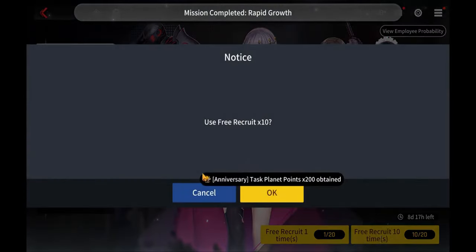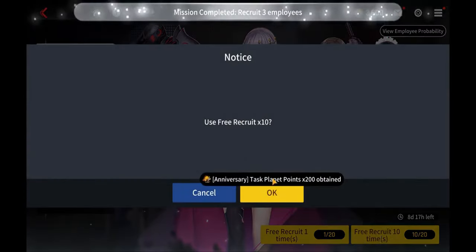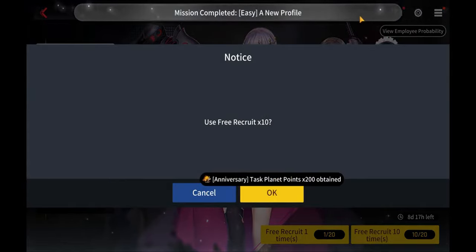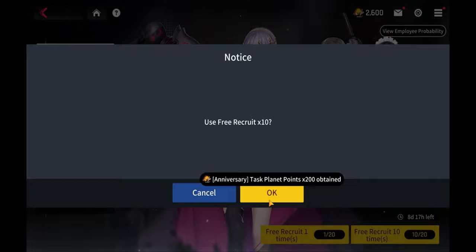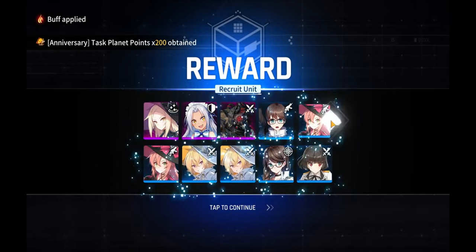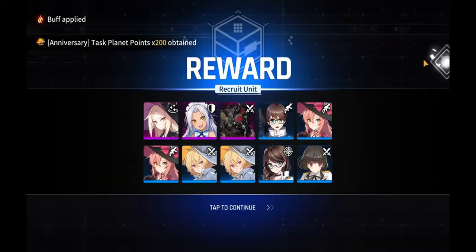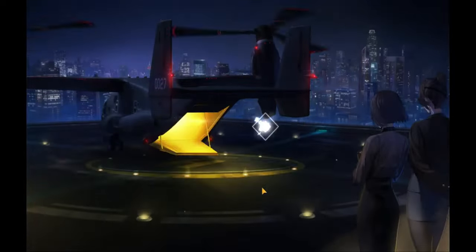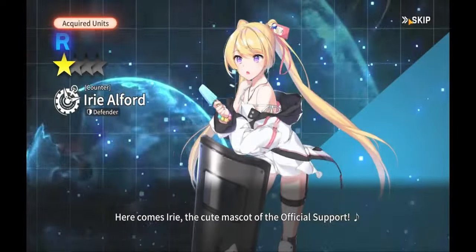When you do those rolls you get anniversary task planning points, which are completely different from the regular task planning points, and there's a shop tied to them. I realized I had forgotten about it when I was rolling some of the 150, and then I was like, oh wait, there's a shop for this — this could easily be forgotten.